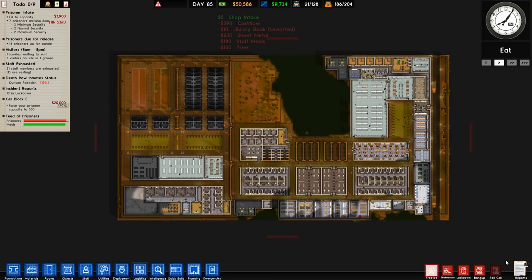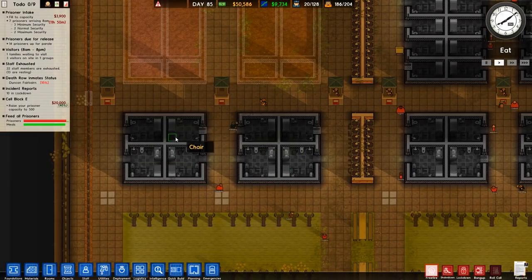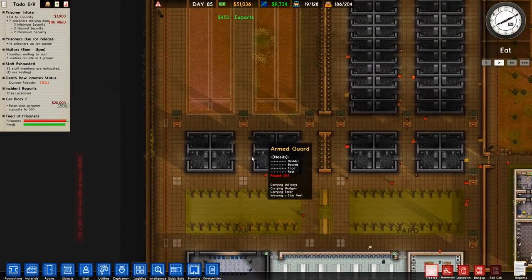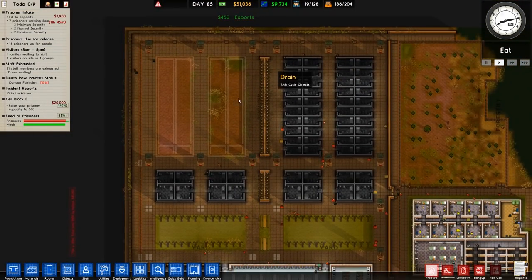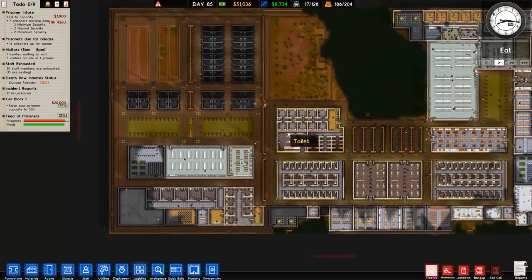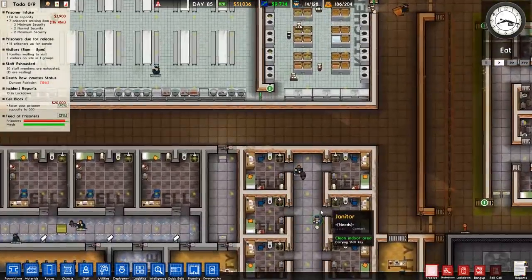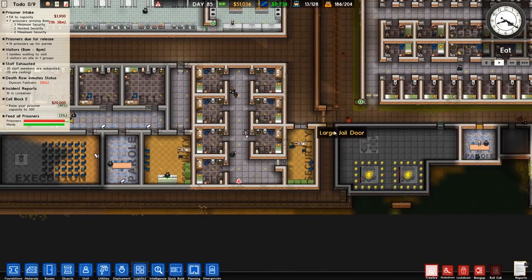Welcome back to Prison Architect. In the previous episode we expanded our high-risk area. As you can see we have two other areas here which are for graded high-risk. We also just got some more prisoners. We've got a total capacity of 204 which includes protective custody, death row and super max - we don't have any legendary prisoners in here. Originally that's what this was for.